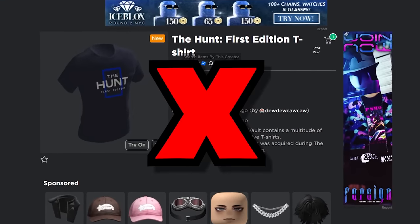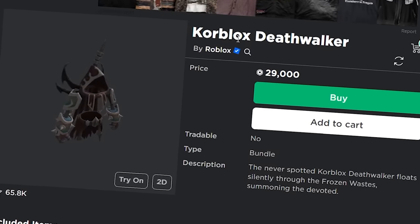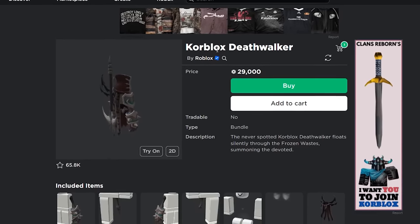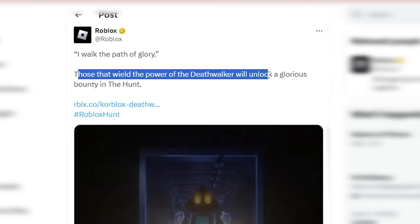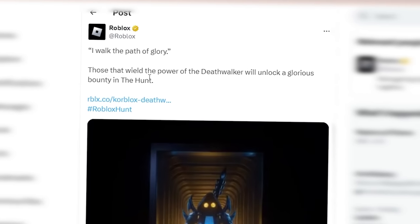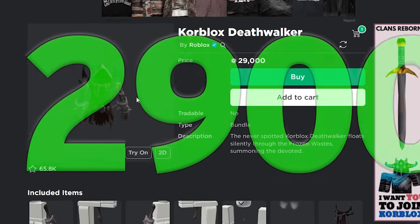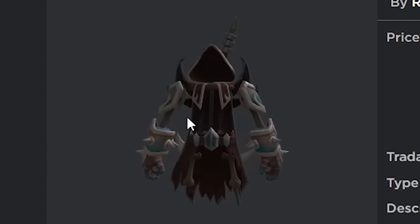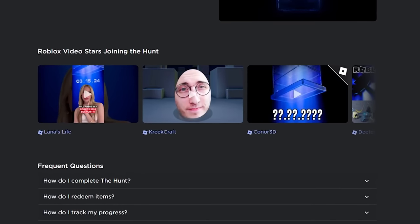There's a Hunt First Edition T-Shirt available as well. Then there's the Core Blocks Death Walker, which apparently gives you an advantage in the hunt event. Roblox tweeted: 'Those who wield the power of the Death Walker will unlock a glorious bounty in The Hunt.' It costs 29,000 Robux, so it may not be worth it for everyone, but it does offer an in-game incentive.